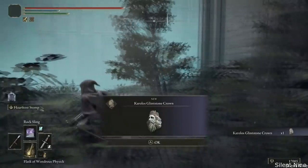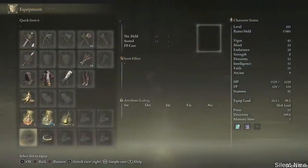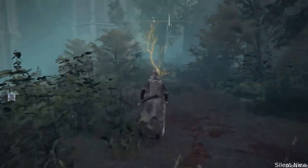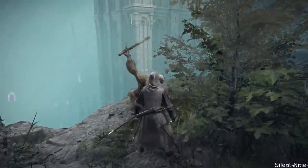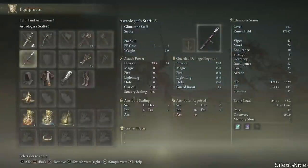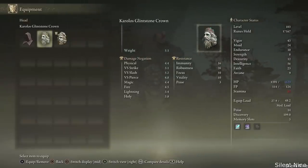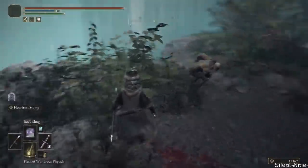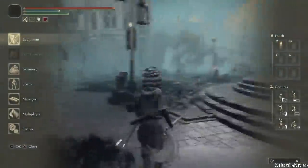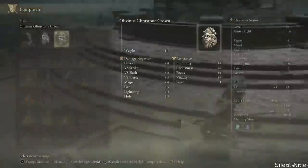Now with these two items, you're going to do an exploit that lets you regenerate your health from very low all the way back to max. And you can keep doing this — it's super broken and completely infinite with no limit. All you do is take damage first, since you can't heal at full health. After taking damage, go into your equipment and switch back and forth between those two items. For some reason that keeps regenerating your health. You can do this in boss fights, anytime you get hit — super cool and very easy.